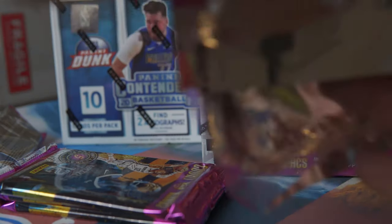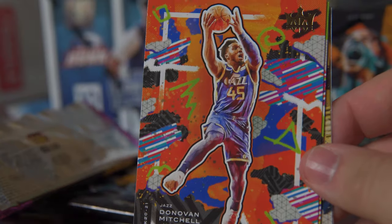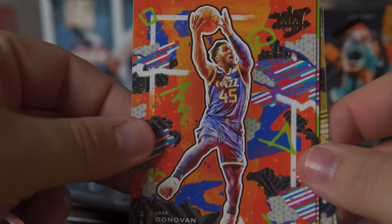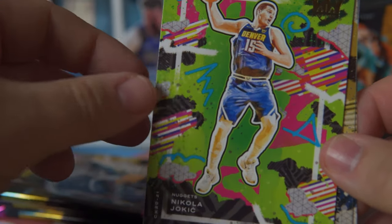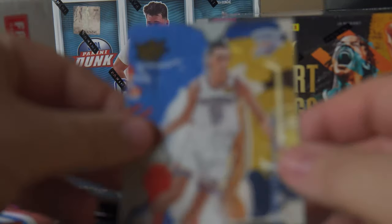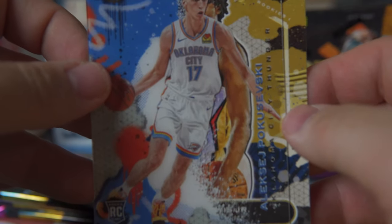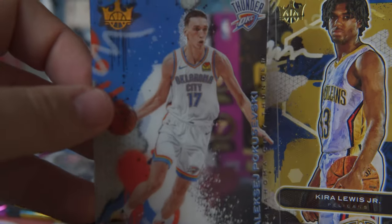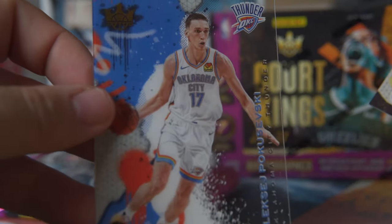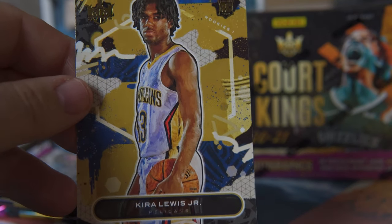Trying to rip this so you don't see the back card — I don't want you to know what rookie it is. Kyle Lowry, Donovan Mitchell — these guys are playing pretty wild. Jokic, pretty dope card. And here's our second acetate — it's Aleksej Pokuševski, whatever I can't say his name, Poku — you guys know what I'm talking about. Pretty dope. You get two rookie acetates every box, that's pretty awesome. Kira Lewis Jr., one of the Pelicans.